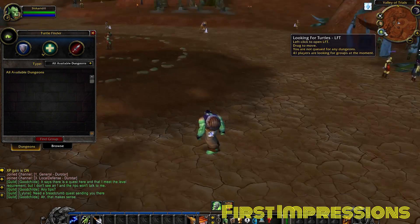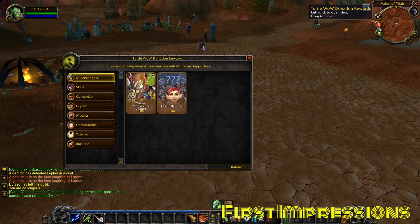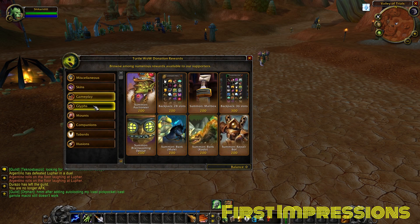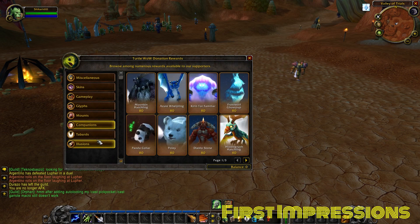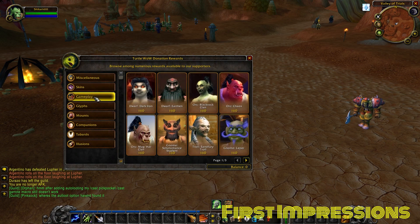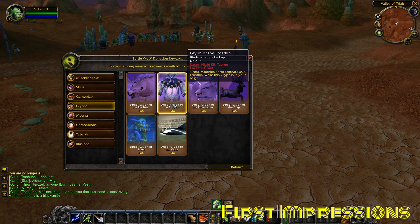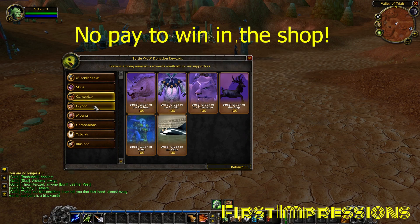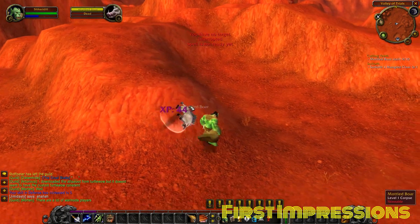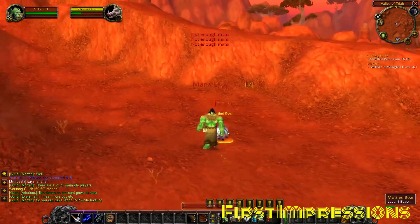I'm going to tell you why I think it works in this server later on in the video. There's also a very rudimentary Battleground Finder tool. And most notably, there is a donation shop. After looking through the donation shop, there doesn't appear to be anything that indicates you can buy progress or get an advantage over other players who don't spend money. It seems to be cosmetics only — you can buy some mounts, skins that change your player character model, glyphs that change the appearance of your druid forms, and just general cosmetic stuff. A cosmetic shop is probably the best case scenario.